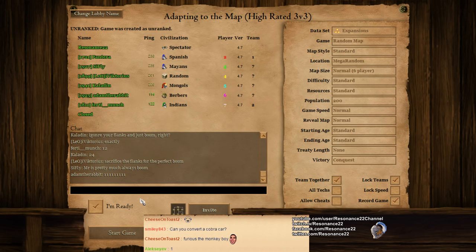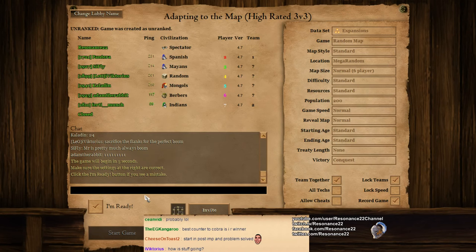How do you know what strategy you should pick based off the map selected? Because it is going to vary. From Arabia to Black Forest to Team Islands to Mega Random, a good player is able to adapt to the situation and take his build order and do more than just that. So without further ado, let's jump straight into the game.